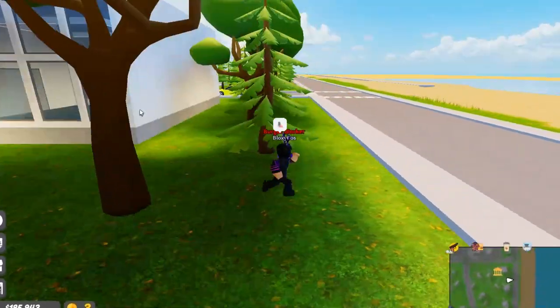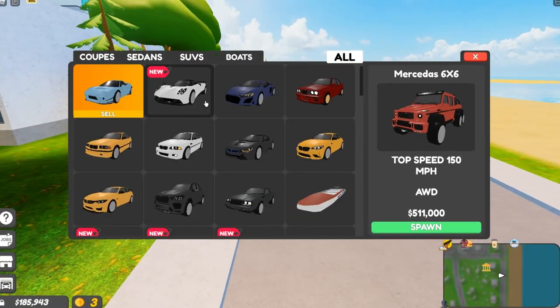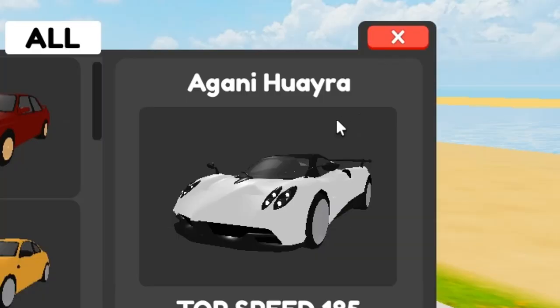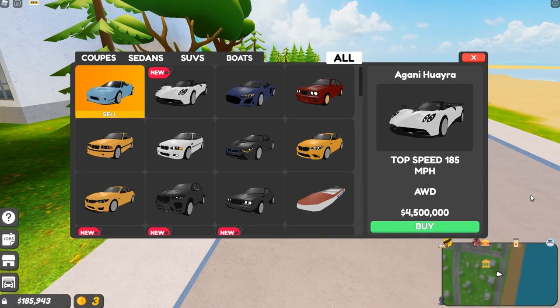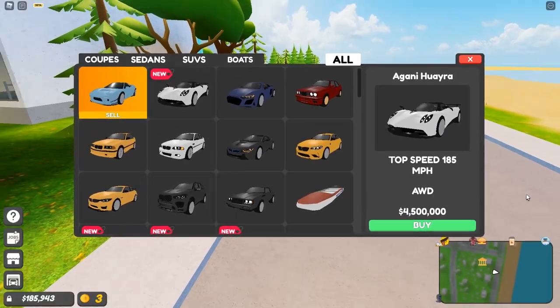That is the new code hunt. They also added a Pagani Huayra — it's 4.5 million so I cannot buy it, but a staff member let me drive theirs so I can show it to you guys. I'll just roll the clip.